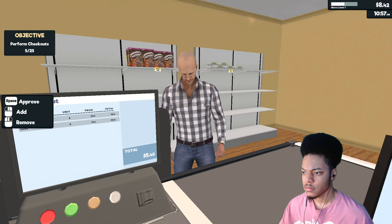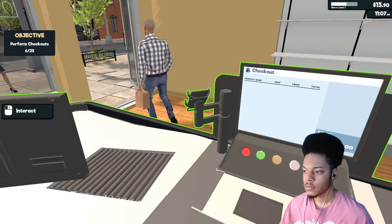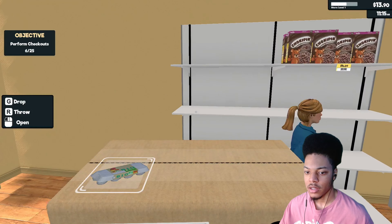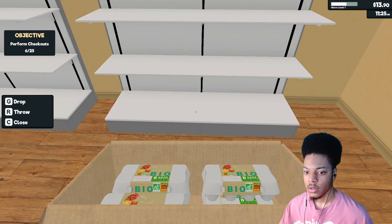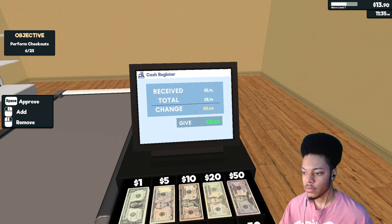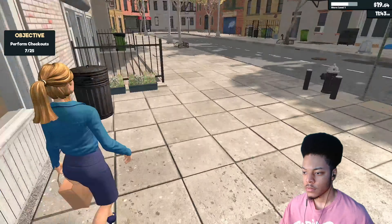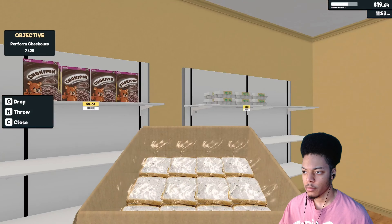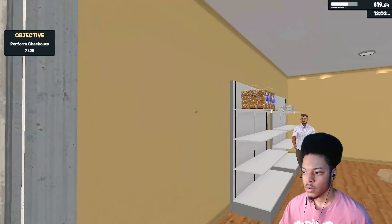All right, bro has a giant forehead. Why do you just stand there? You gave me exact change. Open eggs — display is full. Drop that right here. Boom, bam. How short is she? All right, bread — bam.